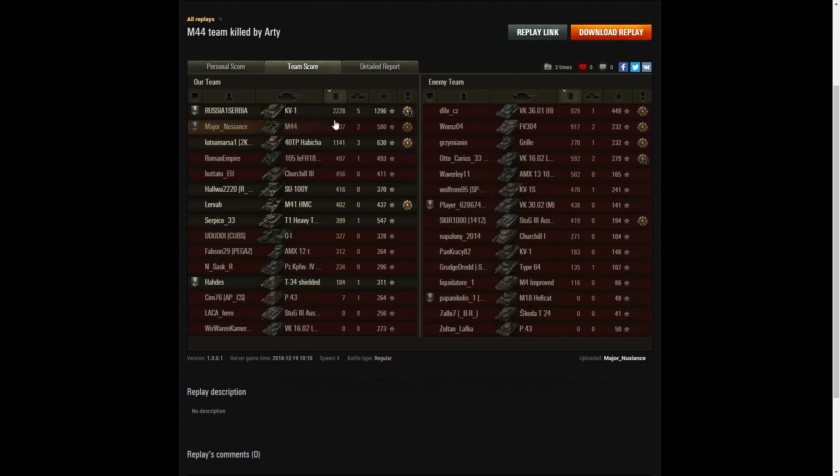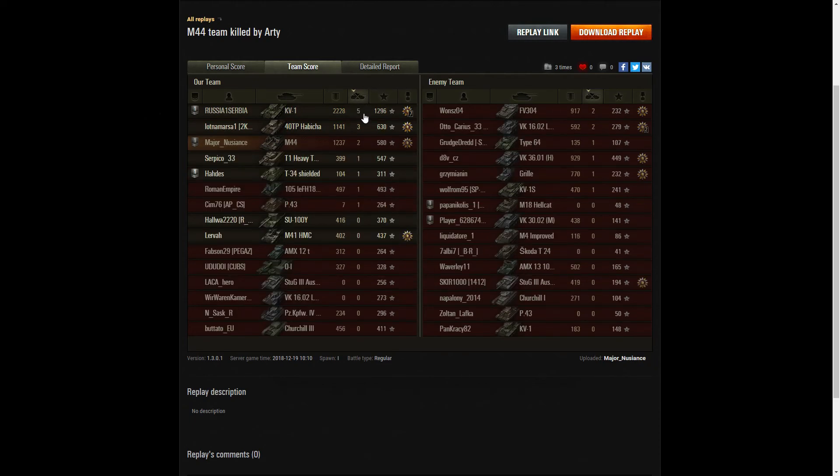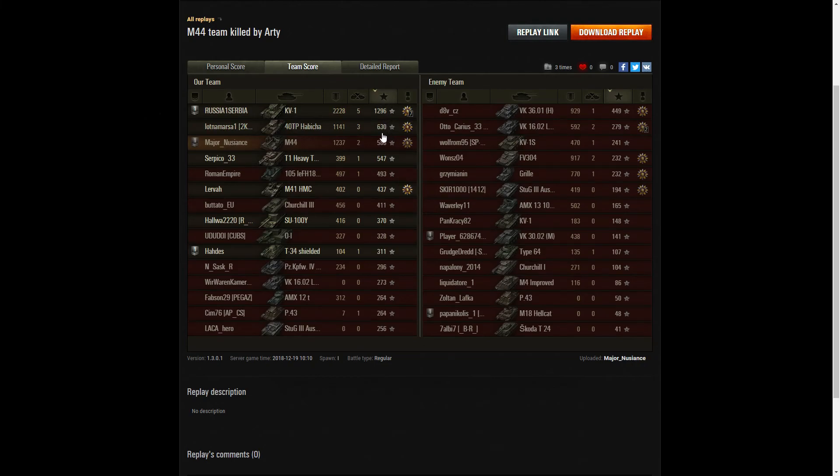Looking at damage, it was the KV-1 who managed to do the most — he got 2,228 hit points. Major Nuisance came second on damage with 1,237, and then came the 40 TB who only managed 1,141. The M41 only managed 402 hit points and got no kills. When it came to kills, the KV-1 managed five, the 40 TB managed three, and Major Nuisance managed two. For base XP, the KV-1 got 1,296, the 40 TB managed 630, and Major Nuisance managed 580.